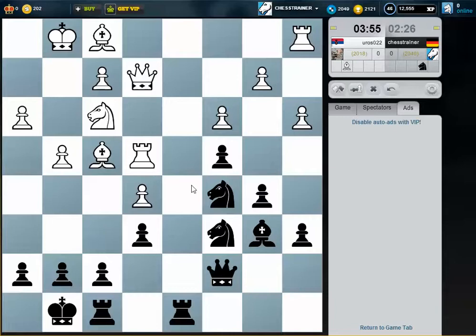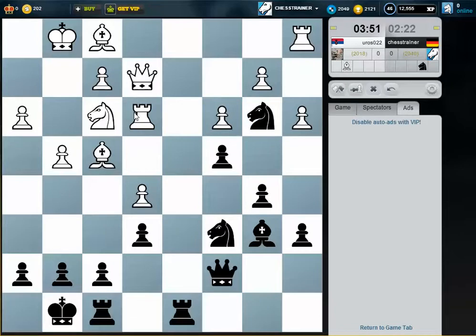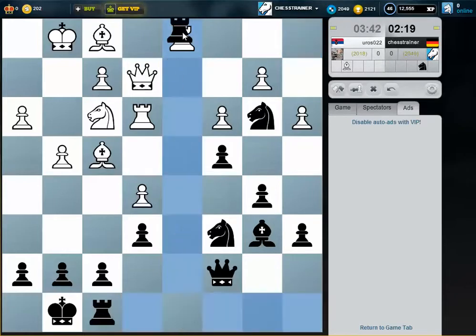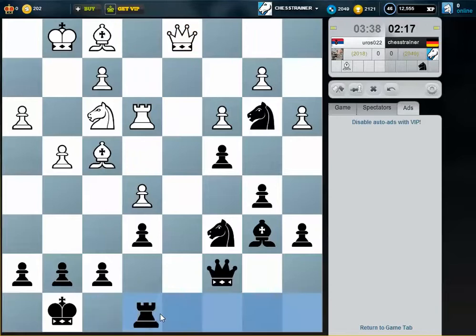So I win the exchange now — because after rook e3 I can play knight b3, and the bishop is also attacking the rook. So I'm already exchange up. However, the rook doesn't have that many squares; he can just go to e4, so I will wait a bit.